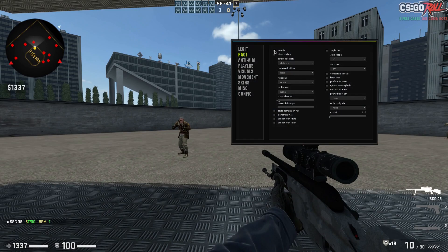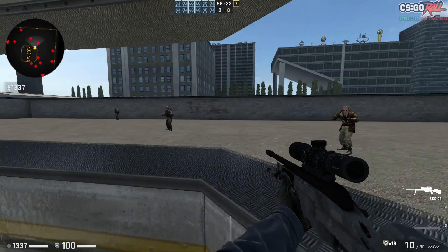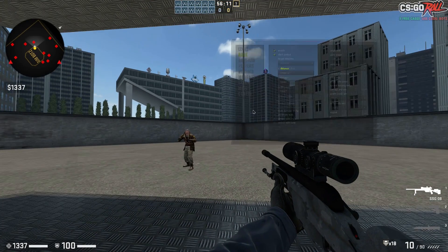You've got enable, silent, and the target selection — I like this, it's working really well. A lot of cheats have really poor target selection, but I feel like Pasteware's got some really nice options. You've got closer to distance — so how far away — damage, how much damage you can do to them, health, how low the health is, lag, height — I'm assuming height is self-explanatory, how high they are relative to you.